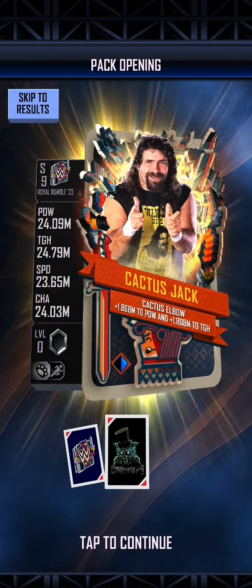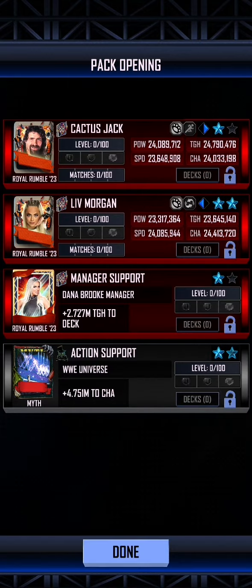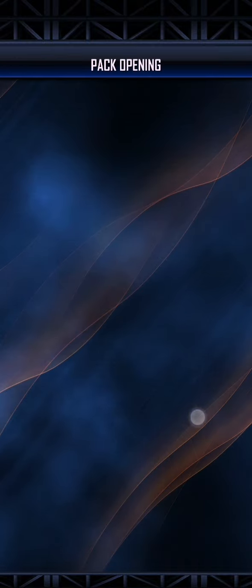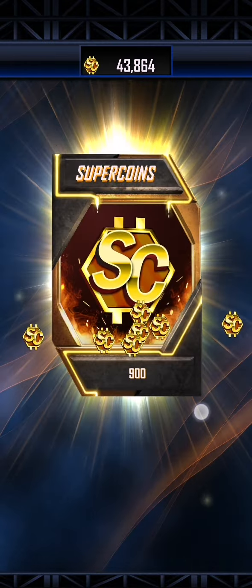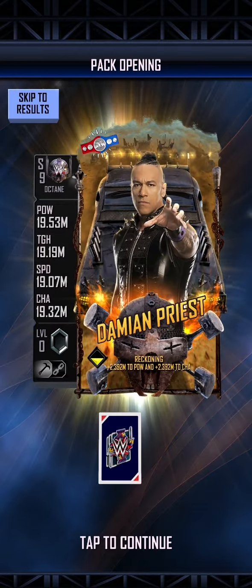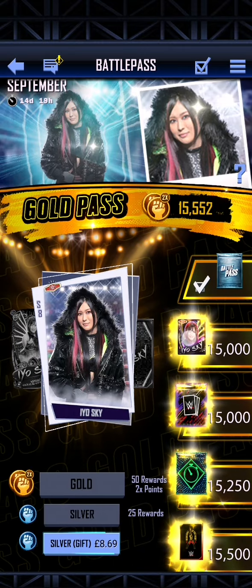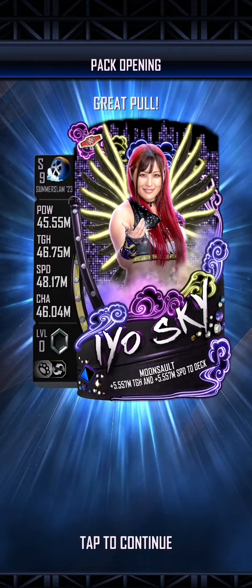We've got the Battle Pass Pack. We've got a Manager - Kedge Jack. We've got a Myth W Universe and your Royal Rumble 23 Liv Morgan. It'd be nice if you were able to dust those. Next up we've got two Rarity Draft Picks, which I think we'll get at the end. We've got 900 Super Coins. Then we have our 15,000 Battle Pass - there's Damien Priest and a Liv Morgan. Pro Liv Morgan, randomly. And finally we get our first of the Battle Pass cards - the EOS Sky. There she is.